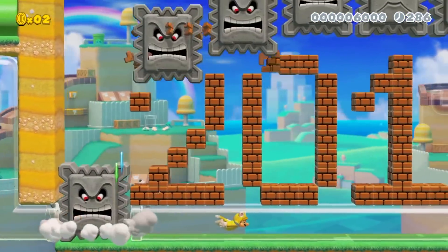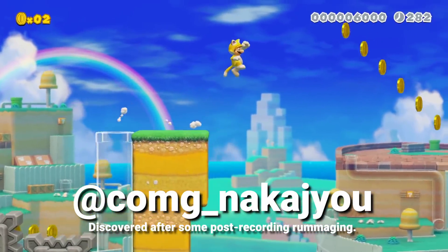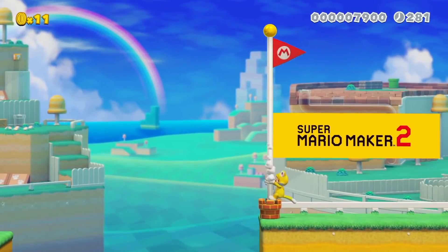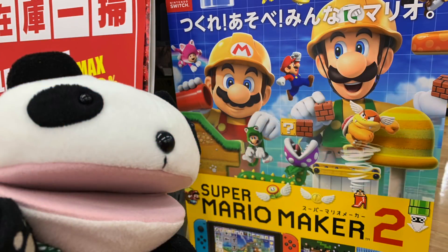Somebody on Twitter — I'm afraid I can't tell you who because they've deleted their tweet and I've not had the time to go back and do some digging — but somebody on Twitter has released an image of a flyer for Super Mario Maker 2, a sort of in-store thing, that has some new stuff on it and some returning stuff that we didn't know was returning.